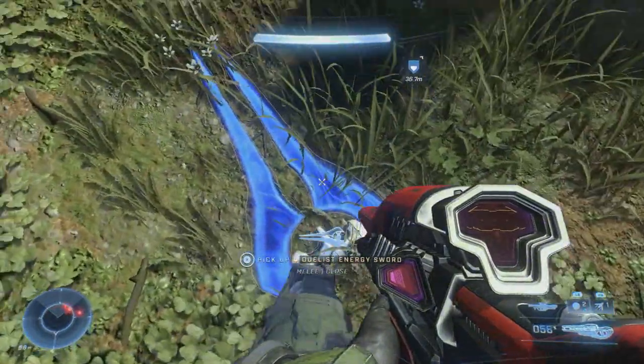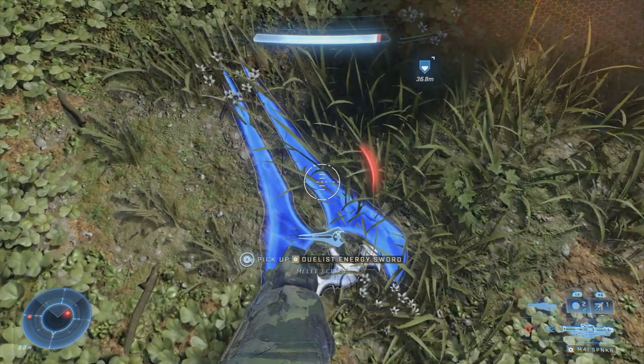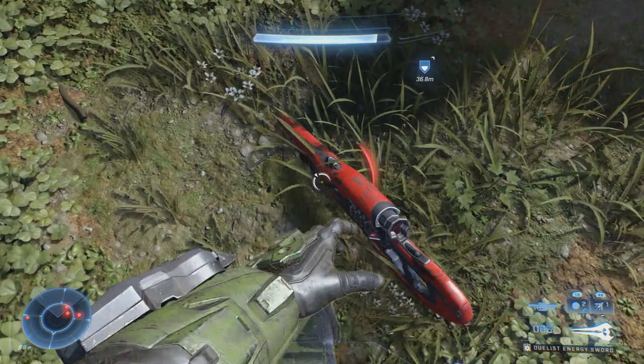When we do take him out, we'll be notified letting us know that we got him. And he'll drop his sword — as you can see, it's labeled the Duelist Energy Sword.